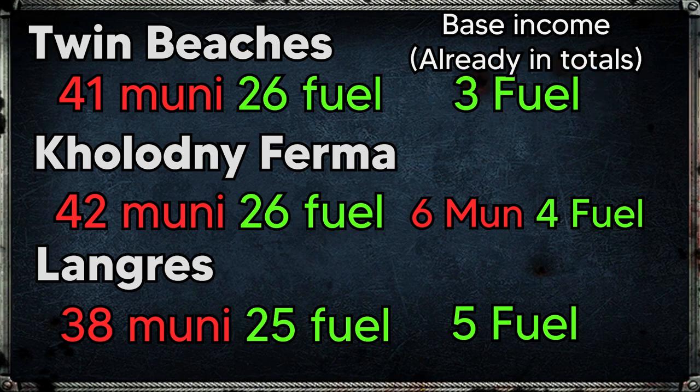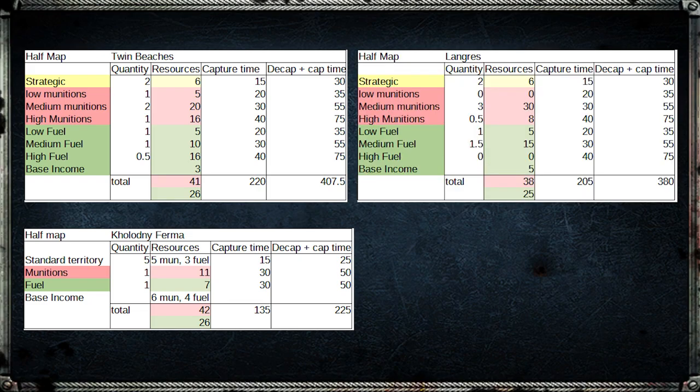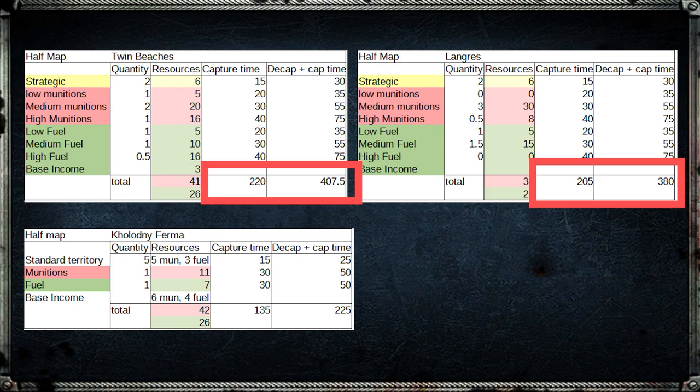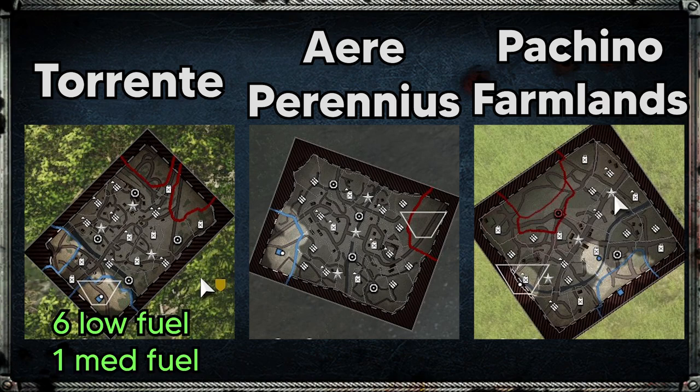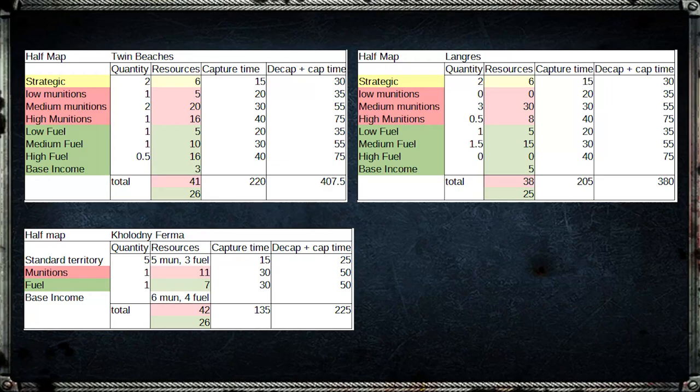Halving those values and adding the resources gained while holding zero territory, the resources per minute from holding exactly half the map are quite similar across all three games, with CoH1's Langres lacking a bit in munitions. But with CoH3 having such a low base income, losing control of your territory will be the most punishing it has ever been and could lead to quite a slow early game. For maps with an uneven number of sectors I split them in half: given the nearly identical systems, capture times for CoH1 and CoH3 are very similar.